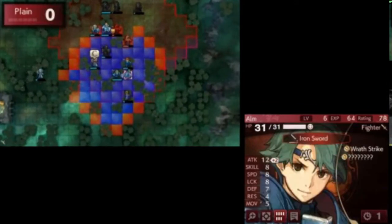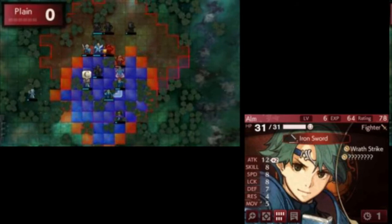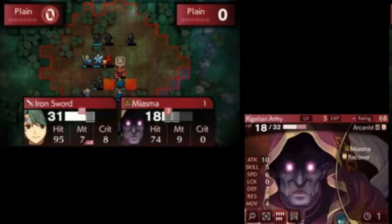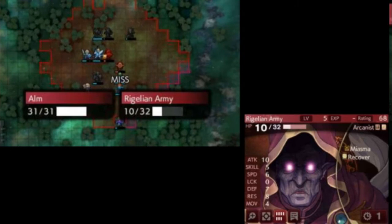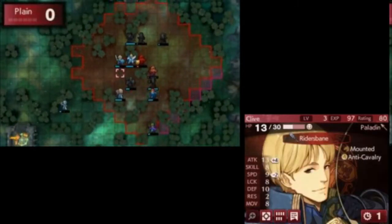And now this is just the cleanup step. The units that have good combat kill him, and we have to finish this map on player phase because the enemies have heal AI. So we need to find player units that can actually get to the enemies and finish them.